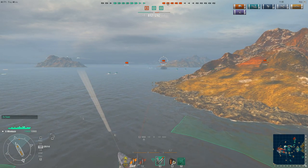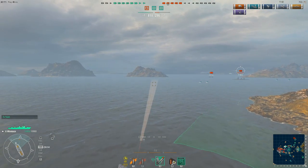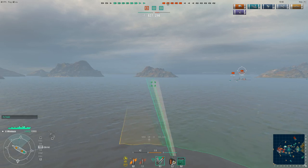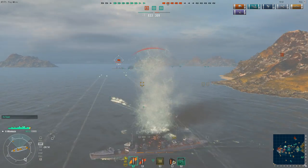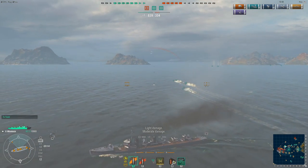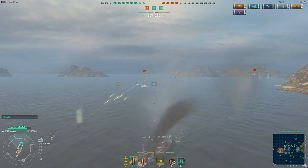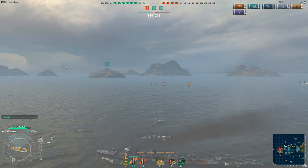As this battleship continues to close, I go ahead and pop my smoke and cut my speed, because I can see I'm going to be within spotting range of him. I'm in the smoke so I should be covered, but I'm fairly sure that shell from the battleship secondaries was actually aimed at the cruiser that decided to use the destroyer's cover. That cost me my first damage of the game, and then I do get spotted as I'm going in and out of the smoke screen.